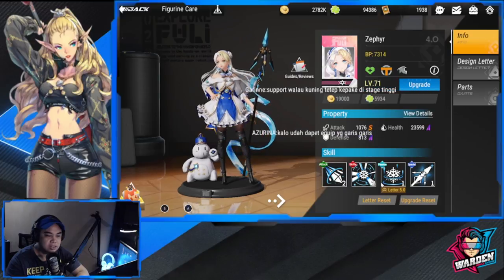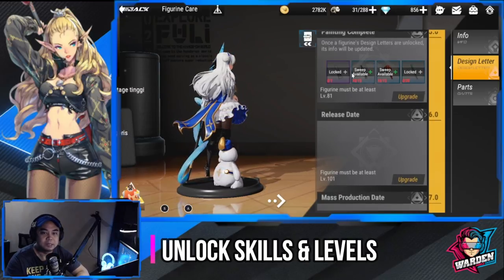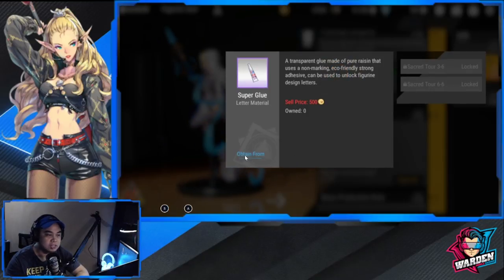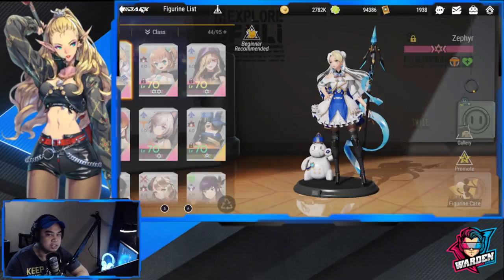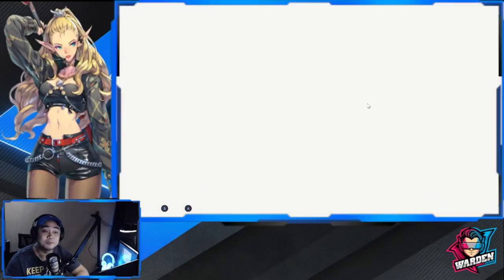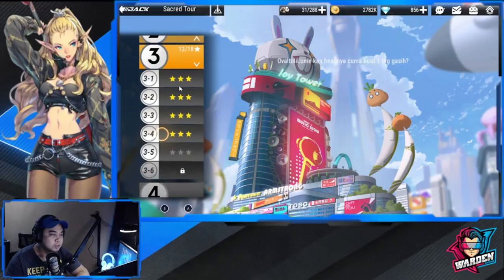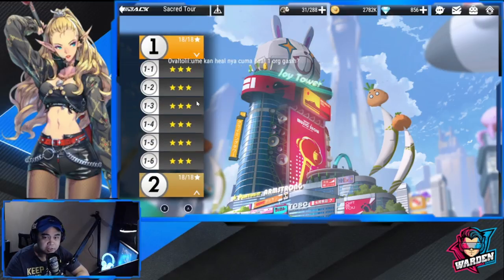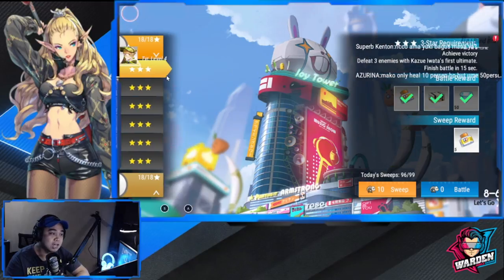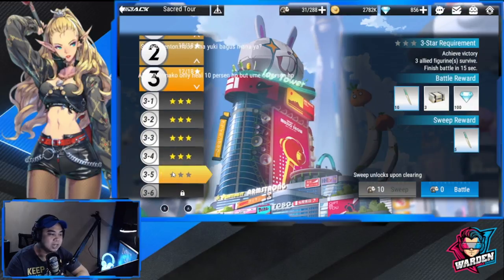Another important thing is skills — you have to unlock them. Unlocking skills takes time because you need to go to the Sacred Tour. As you can see, it's locked. In the Sacred Tour, you need to three-star each stage to be able to sweep it, because if not you're going to have to play it again. Try to open as many stages as you can.